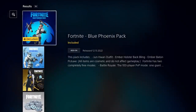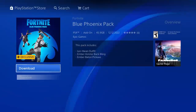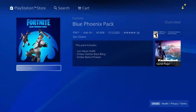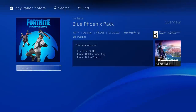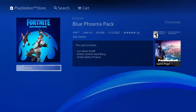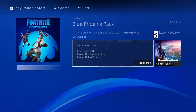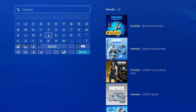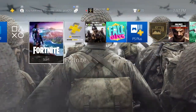It's the Blue Phoenix Pack — you get a skin, a back bling, and a pickaxe. Click Download and nothing actually happens visually; if the screen flashes like that on PS4, you did it right, because it actually downloaded but doesn't tell you.